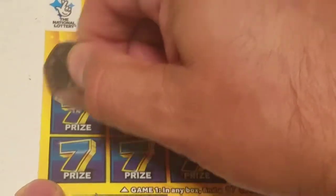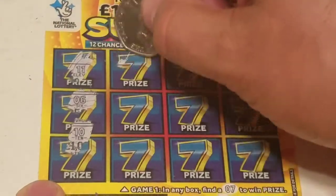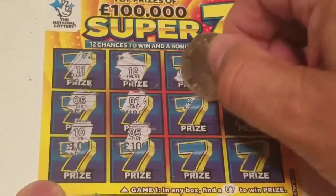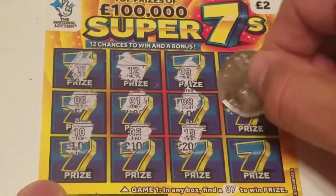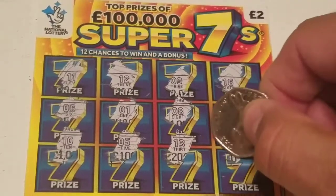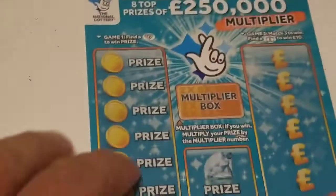We have an 11, we have a six — revealing the prize — a 10, 12, 12, a 1, a 5, a 9, 8, 13, 16. We have a win! Yes, we have a win. It's not going to be a bust session. I think I already know what it is, but we have a win. Moving on — this is ticket number 28.